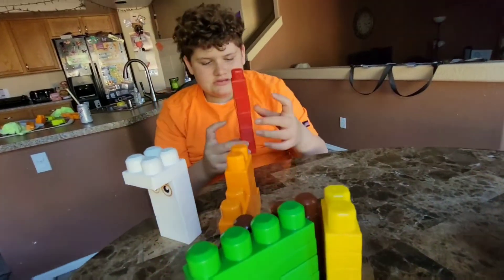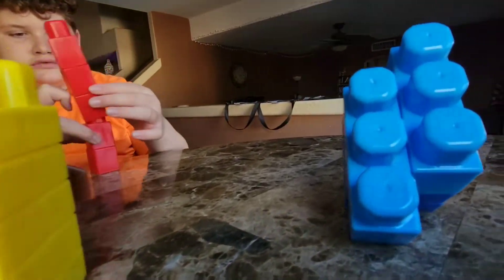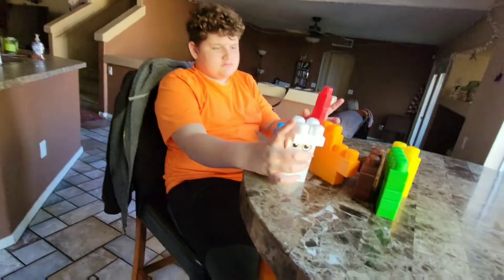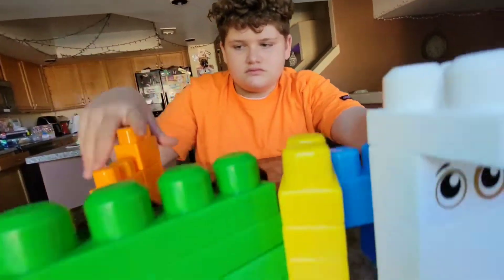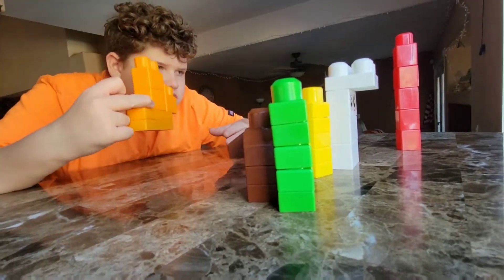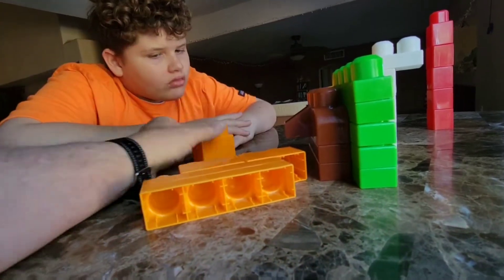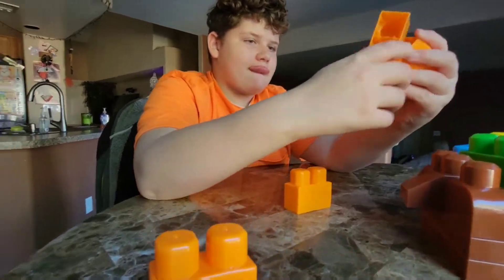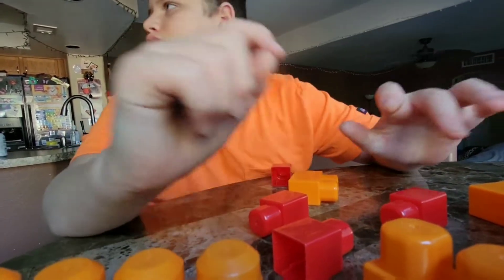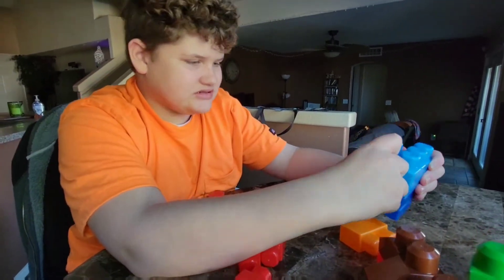Look at Lego blocks — big Lego blocks, yes. These will be easier for you. Maybe when you get a little bit older, Daddy will get you the little Lego blocks. You can mix colors now too — put red with the orange, or brown with the yellow, or blue with the red. Whatever you want to do, mix all the colors up. Do they have different sounds? What do they say? What is the orange one? What sound is that? What key is it? You and the music — everything's music, just like Daddy.